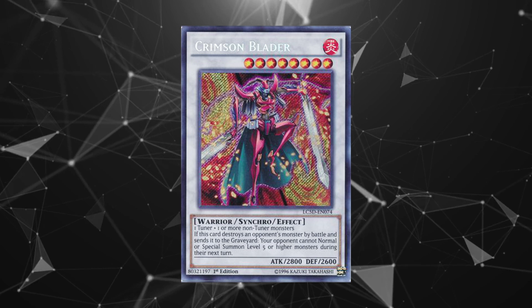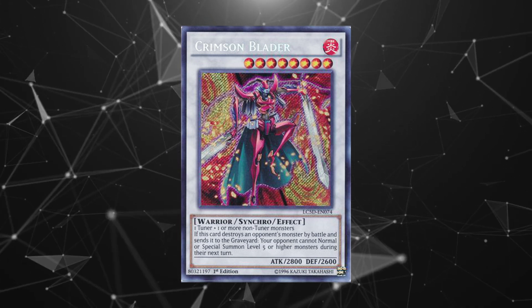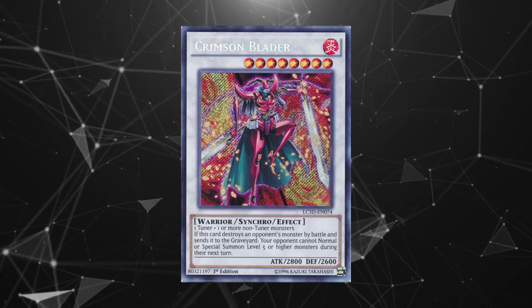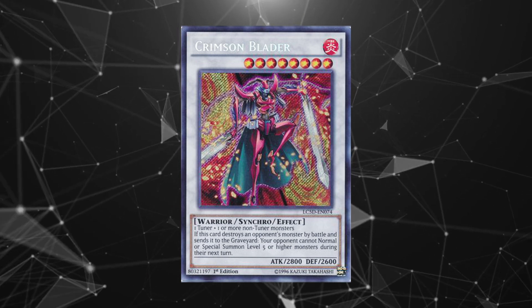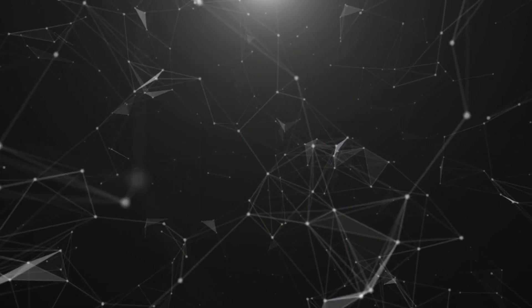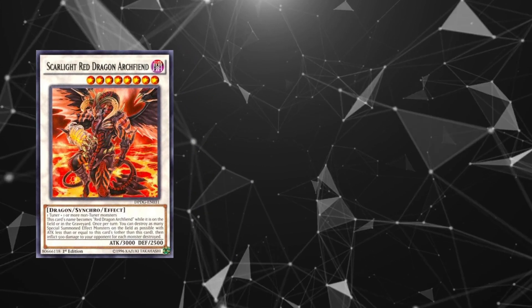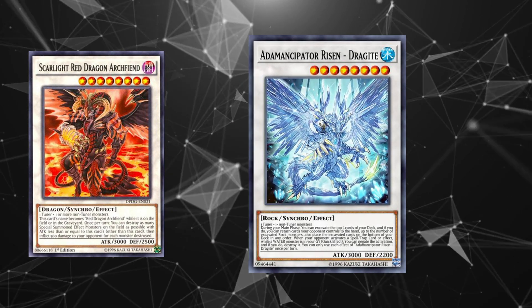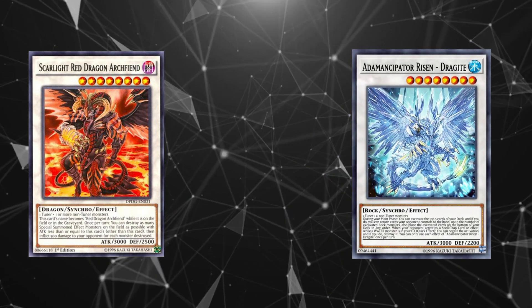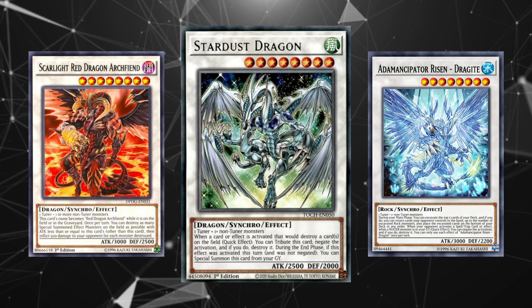Honorable mention goes to Crimson Blader, which will likely see play if this deck becomes popular as a counter in the mirror. A relic of the Dragon Ruler era, this card may see new usage since it prevents the opponent from summoning level 5 or higher monsters the turn after it destroys a monster by battle — locking Sword Soul out of any impactful plays. Other viable options include Scarlight Red Dragon Archfiend for board clears and burn damage, Anemancipator Risen Dragite for spell and trap negation, and Stardust Dragon or Stardust Spark Dragon to protect back row.